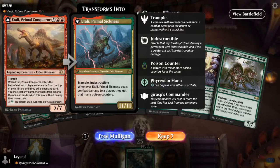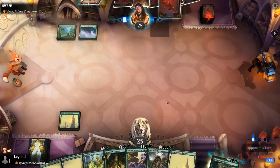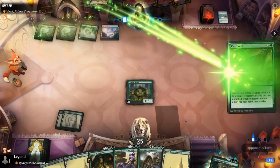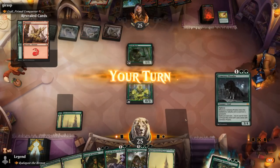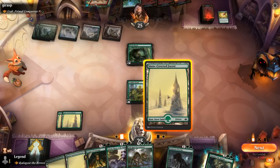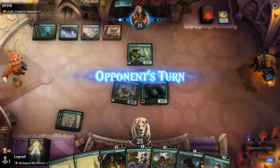Game 1: on the draw facing Itali, a red-green ramp deck. Solid opener with a turn-two Leafkin Druid setting up a turn-three Radagast. Selvala needs a large creature to go with it. Opponent is off to a good start with Into the North, then a Cultivate, then an Elvish Mystic meaning they can cast their commander next turn. Opting to play Radagast and hope to find more mana creatures that way.